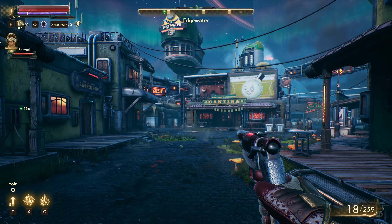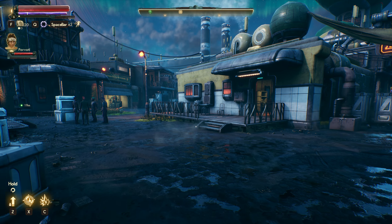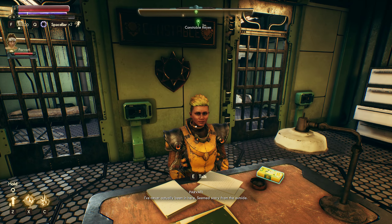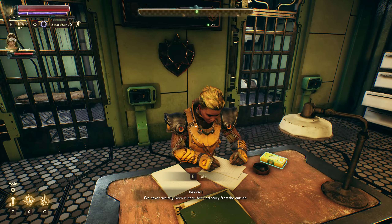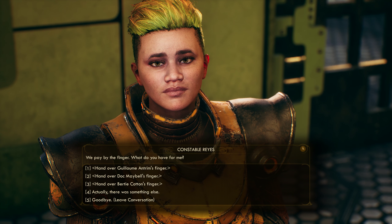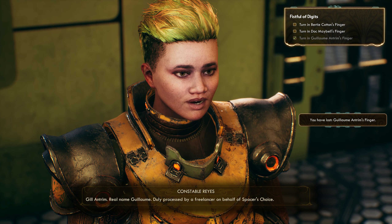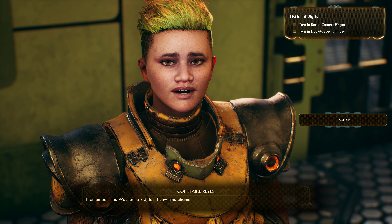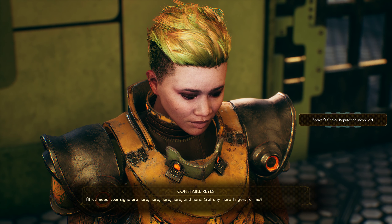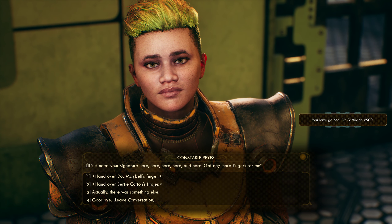We want to speak to the constable. I'm still a little bit ill but feeling better. Three Fingers - Bill Antrim, real name Guillaume. Duly processed by a freelancer on behalf of Spacer's Choice. I remember him - just a kid last I saw him. Shame. I'll just need your signature here, here, here, here, and here. Got any more fingers for me? They're giving us 500 for a finger!